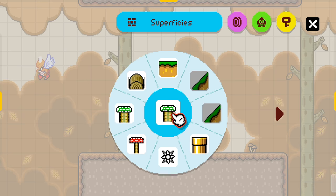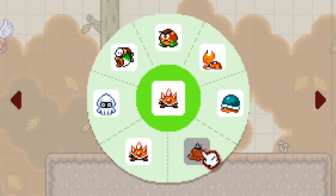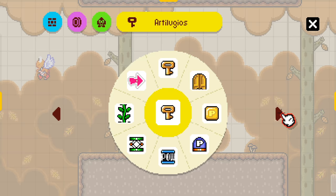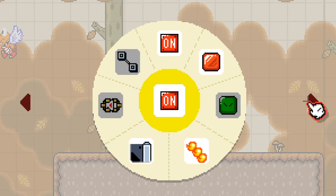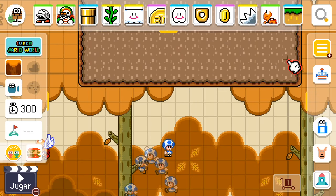A quick note — because you're probably going to wonder why I'm not using certain things: slopes are not in here yet, spike tops are not in the game yet, rocky wrenches are not in the game yet, and Koopalings are not in the game yet. Looks like skewers, claws, and seesaws are not in the game yet. Tracks and conveyor belts are not in the game yet, and snake blocks are not in the game yet. But we've got quite a lot of things to work with still.